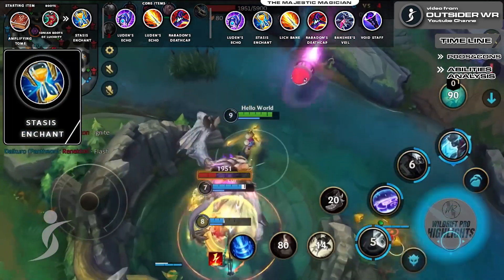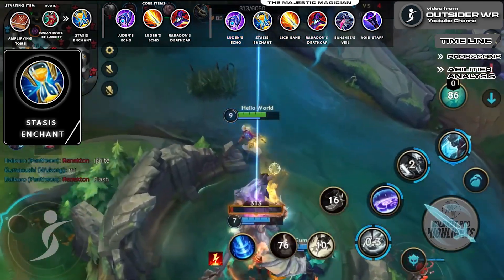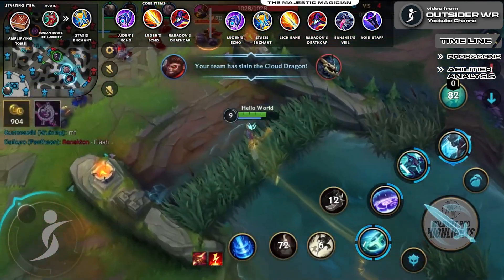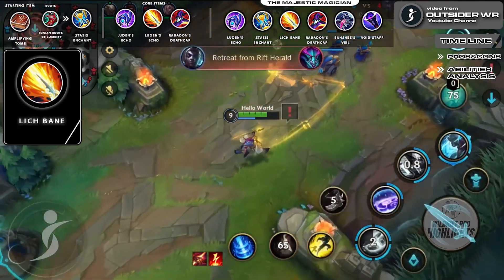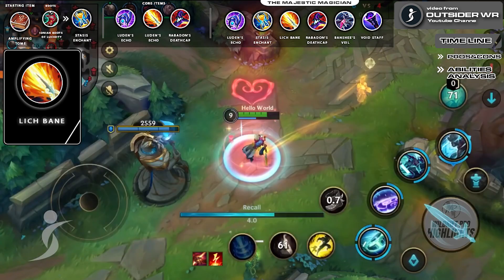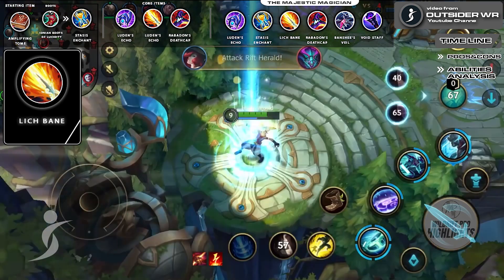Stasis Enchant: since Ekko is a go-getter and has to get involved in team fights every now and then, it is his mandatory enchantment to allow him to stay alive in all the chaos he is going to cause. Leech Bane: as Ekko is completely based on his abilities, it is crucial for him to increase his damage exponentially, especially when building AP items. Leech Bane will increase the damage of his attacks upon ability casts and let him devour his enemies in no time.